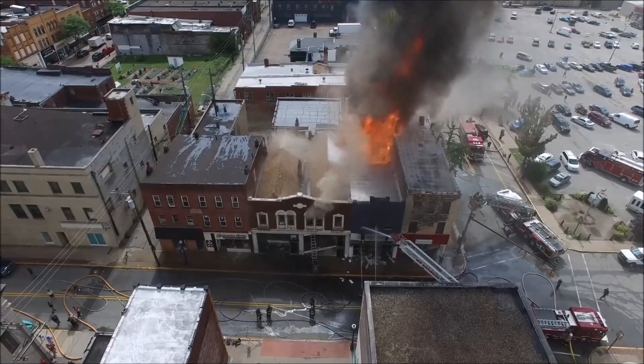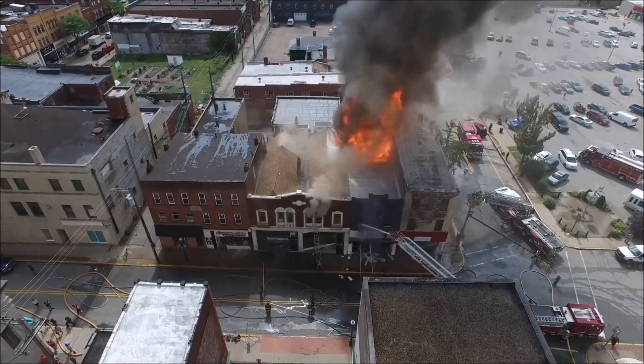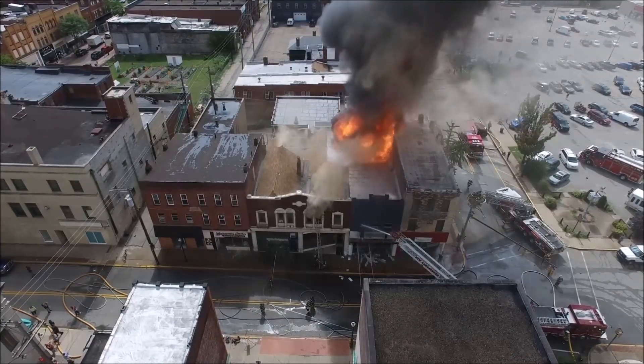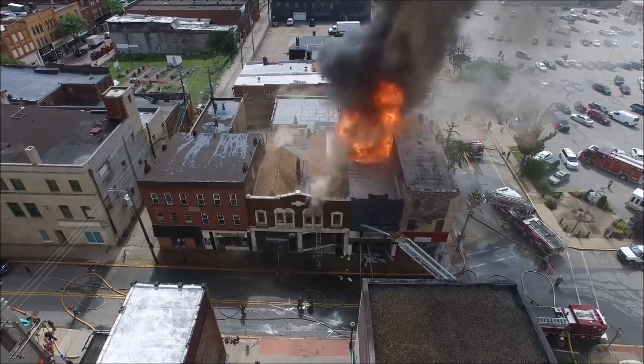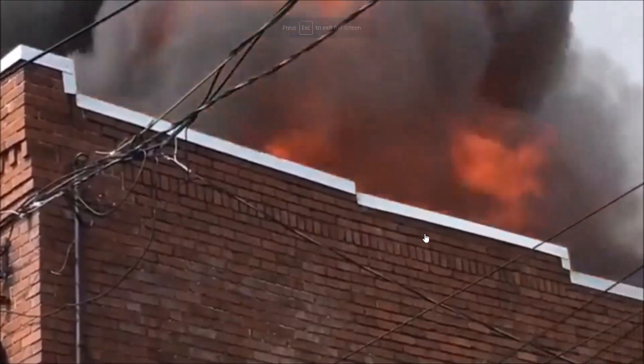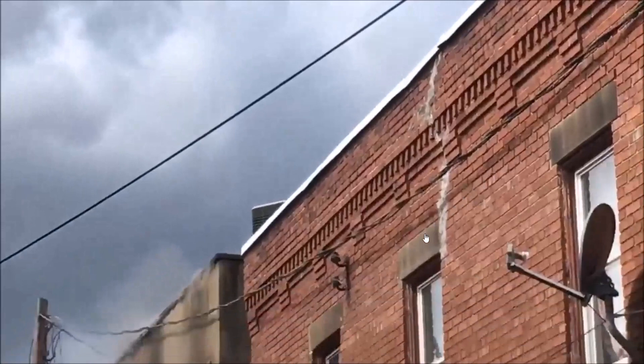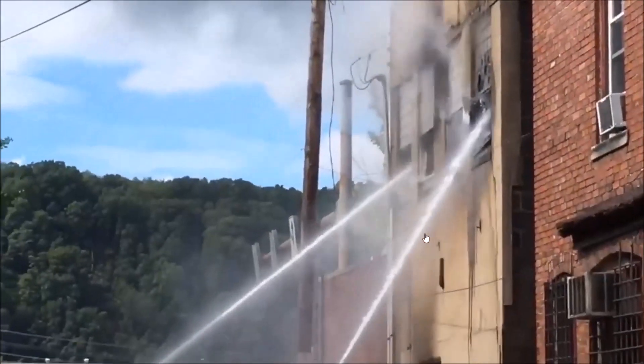Assistant 56, fire dispatch. Is this on 4th Avenue or 9th Street? Assistant 56, it was originally reported 9th Street, now they're reporting 4th Avenue. You're right at the corner of 4th and 9th — right across the street from the building. Have the first engine take that hydrant.